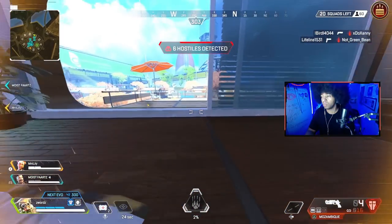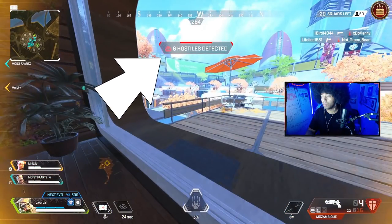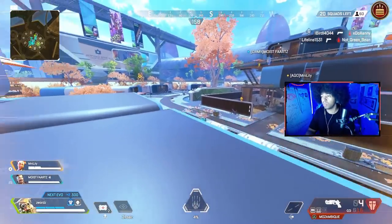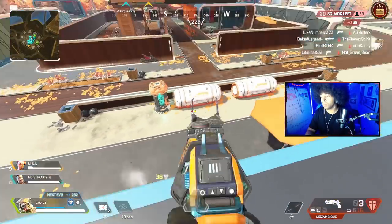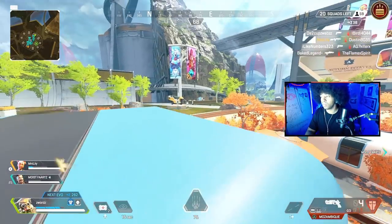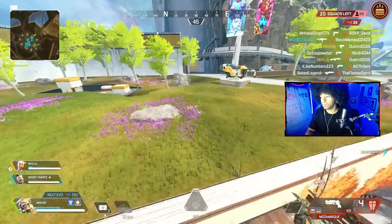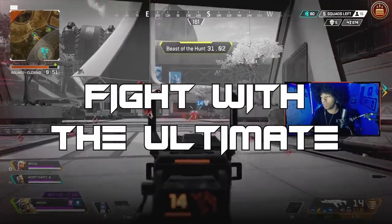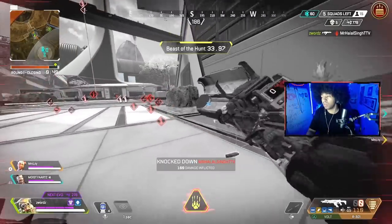Whenever you scan enemies, you're going to want to note the number atop showing how many enemies are within range of your scan. It's a very important number — it's good to know if you're fighting two teams, three teams, or just one squad. Just note that number before you note their position. Also, big tip: scanned enemies are only scanned for 4 seconds. So once you do find your enemies, may the Allfather have mercy on them.